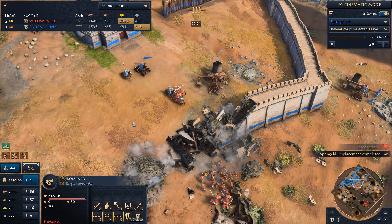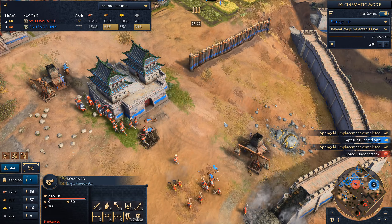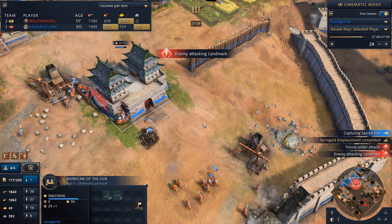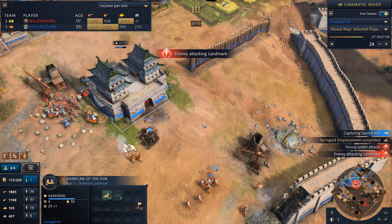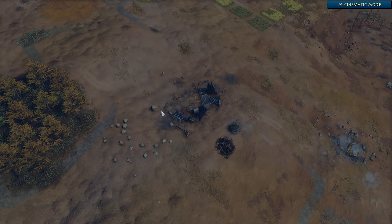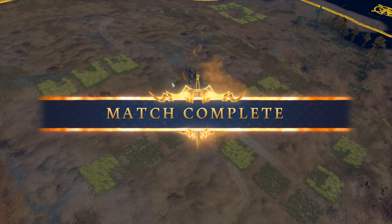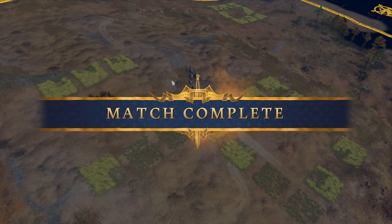I think I learned a lot about the matchup against the Holy Roman Empire. You really have to get out on the map — there's no point in putting up a defensive structure just in the front of your base. We need to get out defending those relics. And get back to the fundamentals: just keep producing villagers. Well, hope to see you next time. Thanks for tuning in.